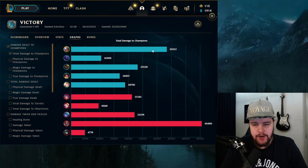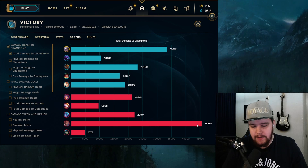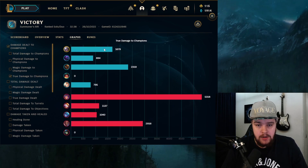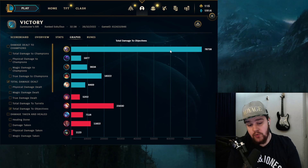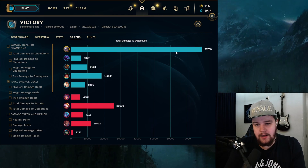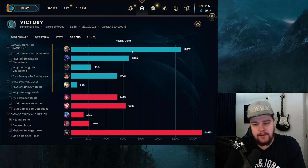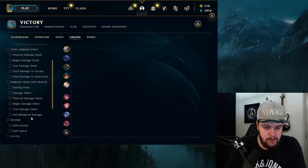For the end game stats: I ended up doing 33.3k damage, which is very respectable. Lucian on the other team did 45.5k — he got quite fed. I had to play on the back foot the entire game due to all three of my lanes losing unfortunately. True damage at 1,700. Damage to objectives at 78.7k, which is really really good — very solid consistency. Healing done at 12.5k, damage taken at 37k, which is the highest in the game. Self-mitigated damage at 55k, also really good. Gold earned at 17.5k.